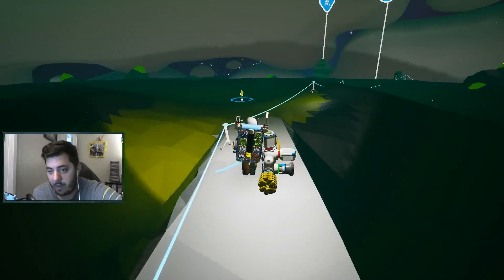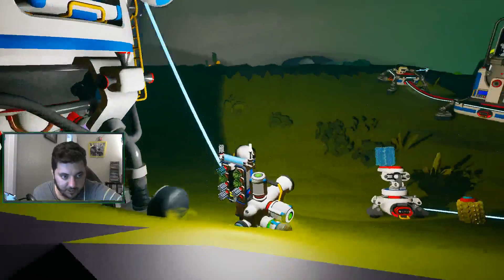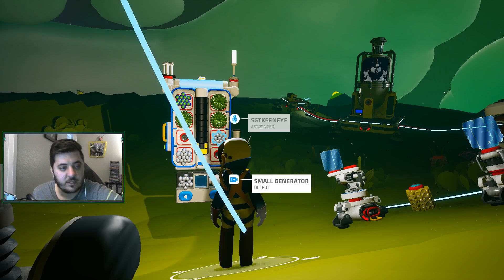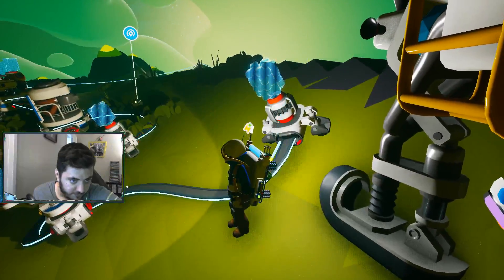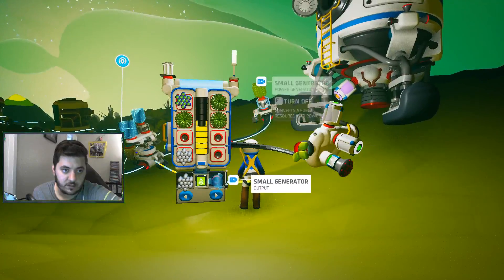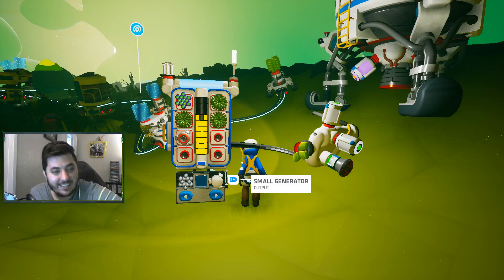I see not enough power to actually craft a generator. I could connect to my ship and that'll give me energy. I can go over here and get power. Small generator — hook this bad boy up. We don't have the organic though, so let's do that real quick. Yeah, we're siphoning off a lot of our power here, that's for sure.